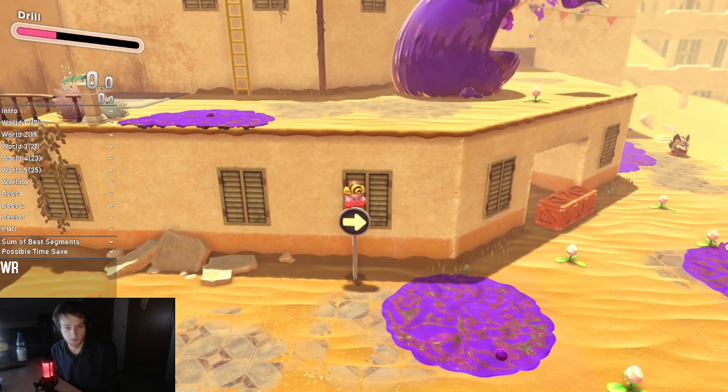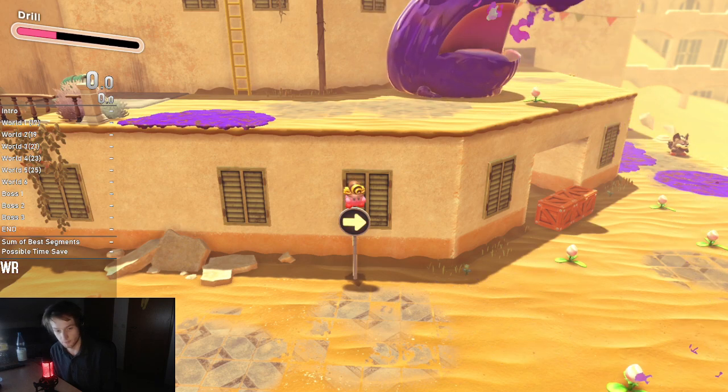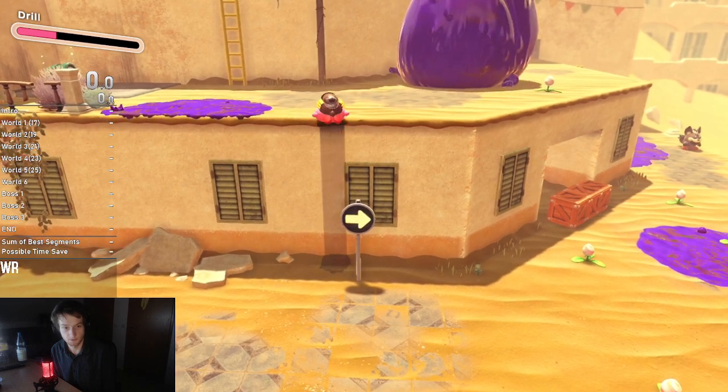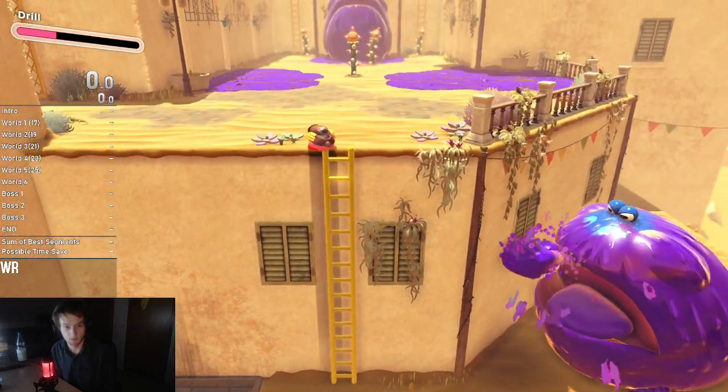Here it's important that you jump up and do his ability and immediately press flutter. Like watch this — like that. So now that we're up, we go over here.